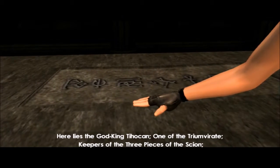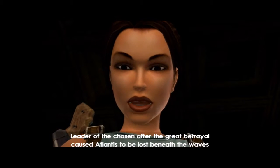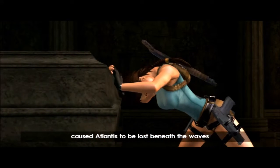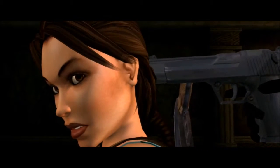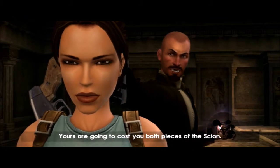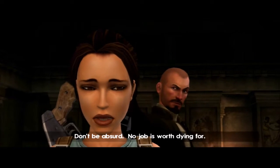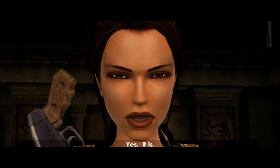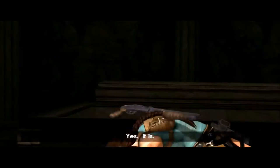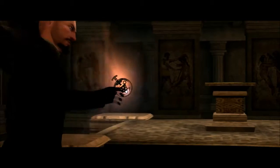Here lies the god-king Tihokan — one of the triumvirate, keeper of the three pieces of the Scion, leader of the chosen, after the great betrayal caused Atlantis to be lost beneath the waves. Yeah, let's see what's in there. Oh my goodness, where is he? Never revealed — that's very true. Can't deny that logic. Unless you're Lara Croft.